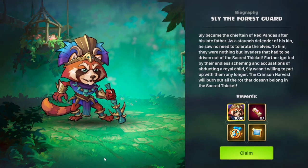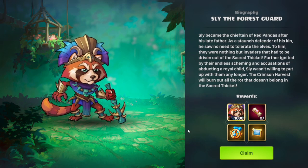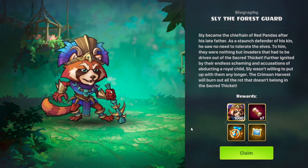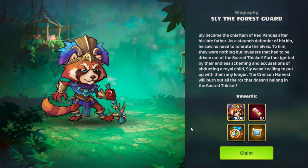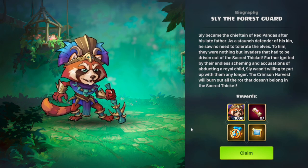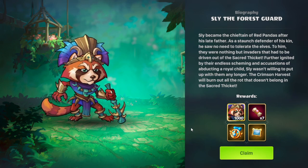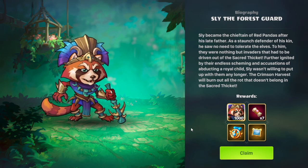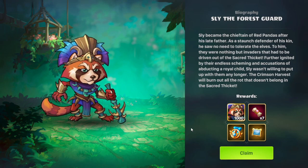Here is the end card for Chapter 3. Sly the Forest Guard: Sly became the chieftain of red pandas after his late father. As a staunch defender of his kin, he saw no need to tolerate the elves — to him, they were nothing but invaders that had to be driven out of the sacred thicket. Further ignited by their endless scheming and accusations of abducting a royal child, Sly wasn't willing to put up with them any longer. The crimson harvest will burn out all the rot that doesn't belong in the sacred thicket.